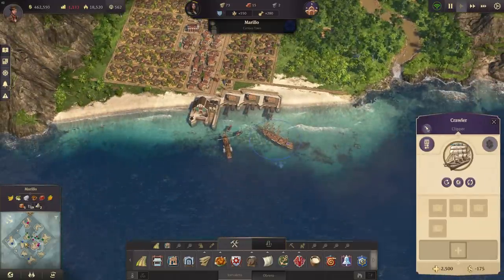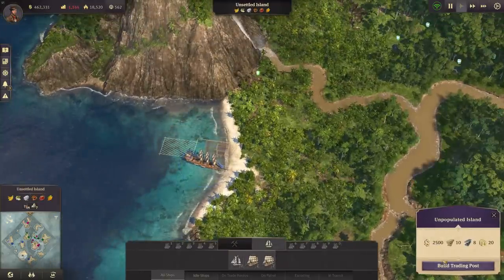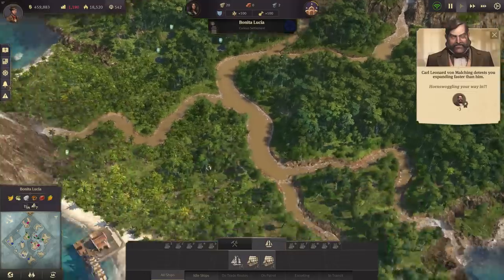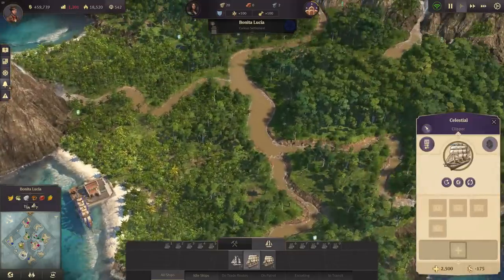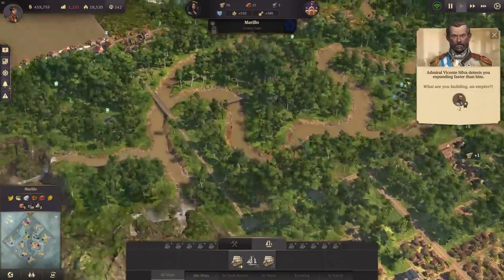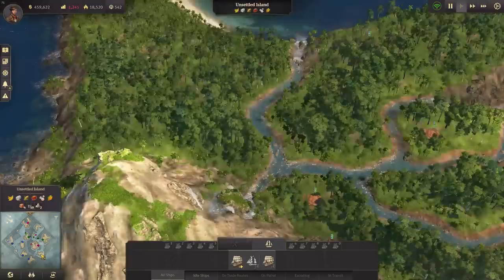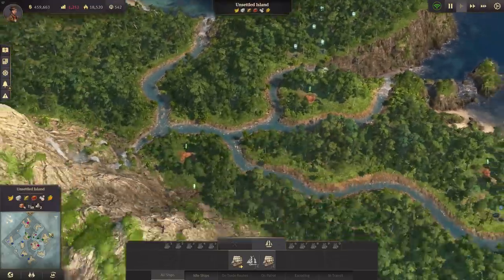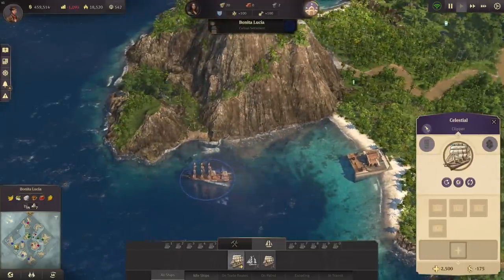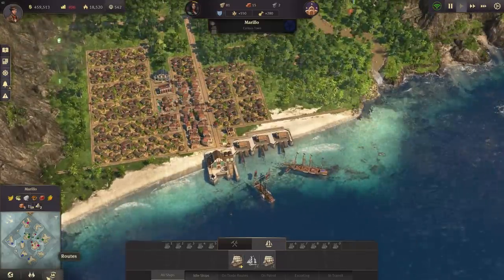There's a clipper heading for Bonita Lucia — the last island for now — giving us four islands in the new world. There would be another island available but I don't want to overextend; the more islands you have, the more aggressive the AI becomes.